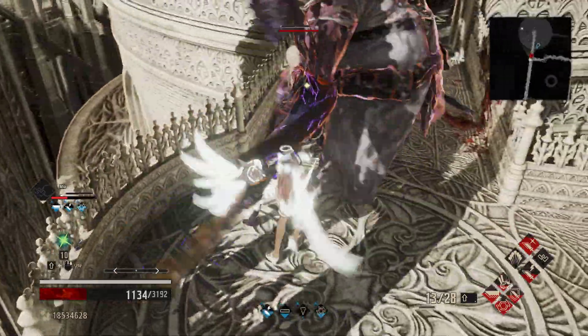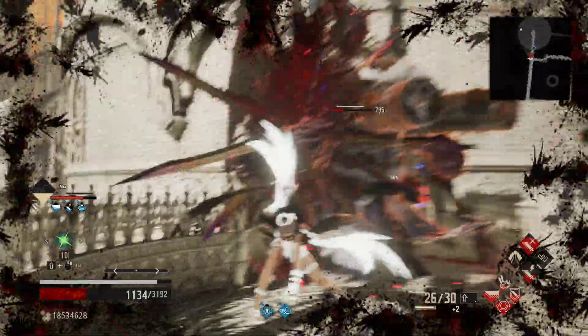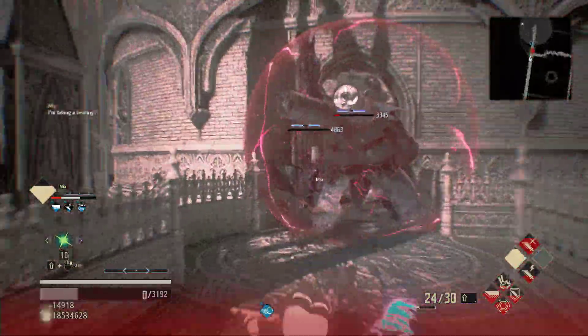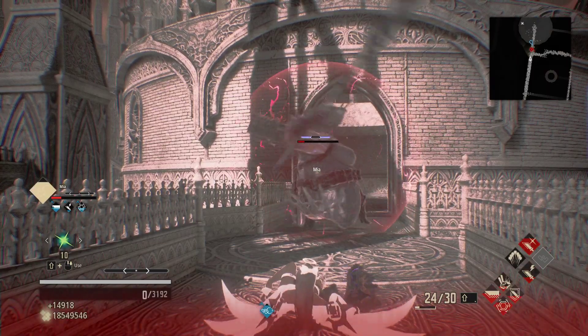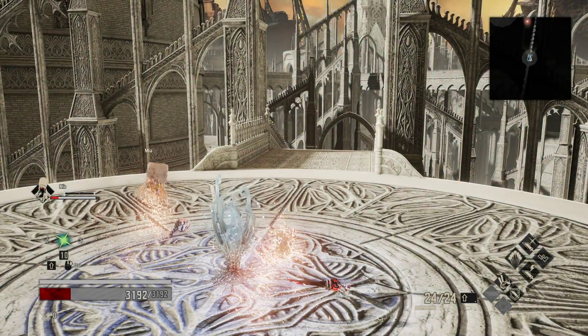We're dead in one hit, as you see there. We already used Mia's pass hit there — and we're dead again. And Mia's dead. Off to a fantastic start here, as we get ourselves bludgeoned in the face all at the same time.